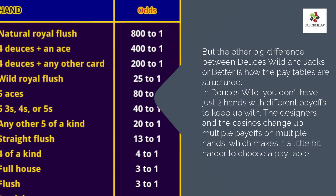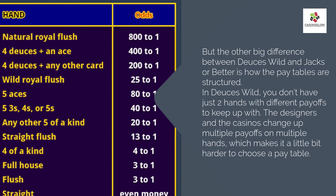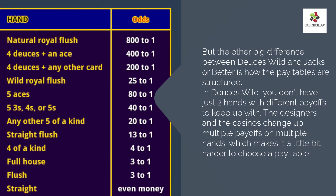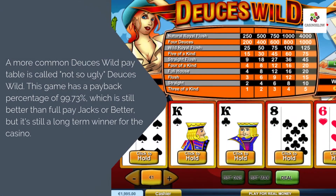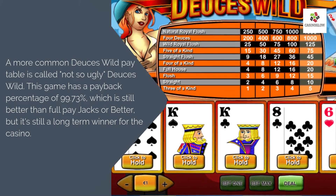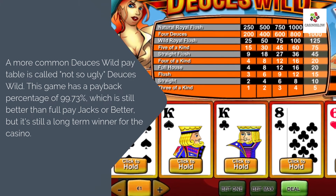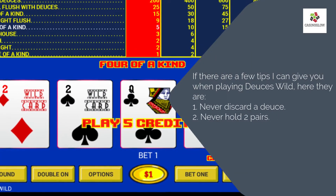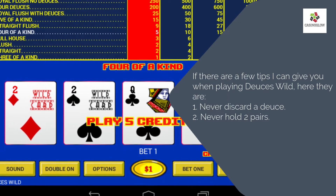Another big difference between Deuces Wild and Jacks or Better is how the pay tables are structured. In Deuces Wild, you don't have just two hands with different payoffs to keep up with — the designers and casinos change up multiple payoffs on multiple hands, which makes it a little harder to choose a pay table. A more common Deuces Wild pay table is called Not-So-Ugly Deuces Wild, with a payback percentage of 99.73%, which is still better than full pay Jacks or Better, but still a long-term winner for the casino. A few tips when playing Deuces Wild: 1. Never discard the Deuce. 2. Never hold two pairs.